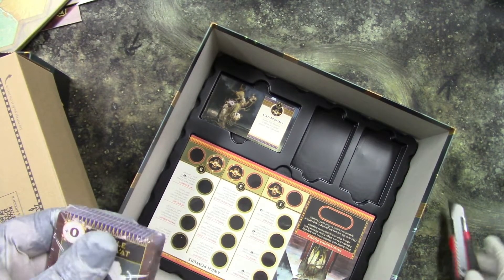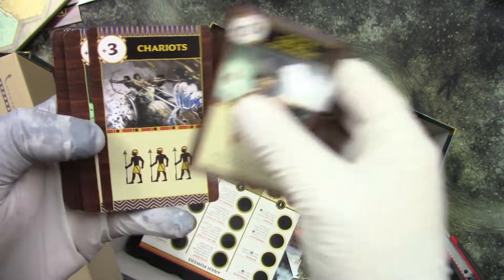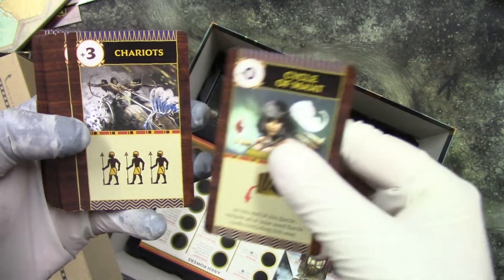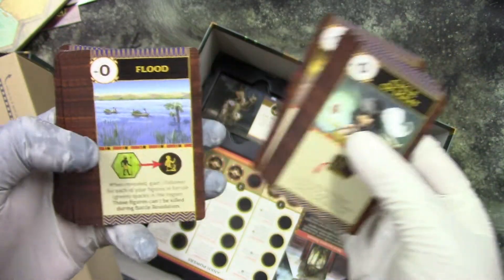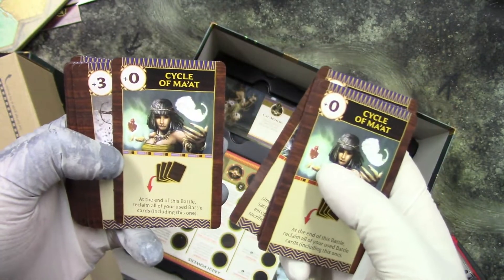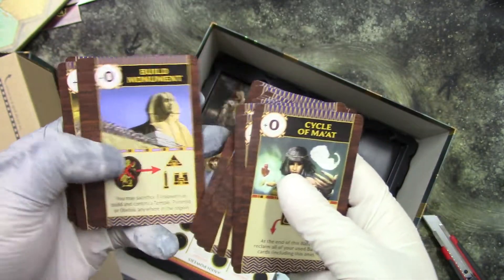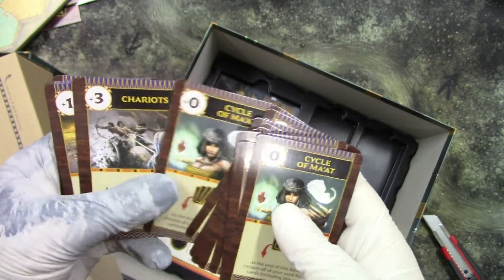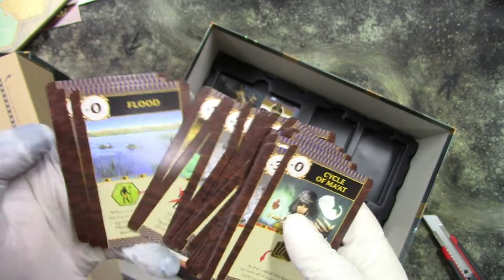These are like special cards. So we have cycle of Moth, chariots, miracle, drought, flood, build monument, plague of locusts, cycle of meat, chariots, miracle, drought, flood, plague of locusts — it's practically all the same stuff repeated across sets.